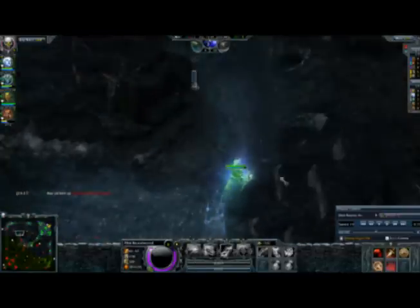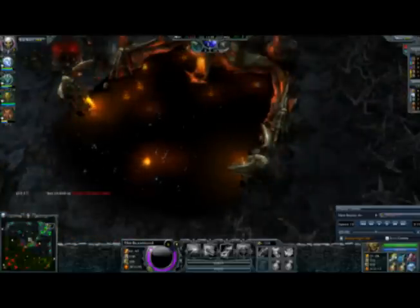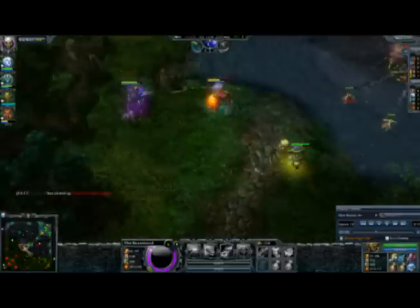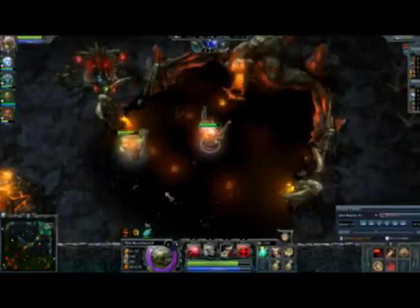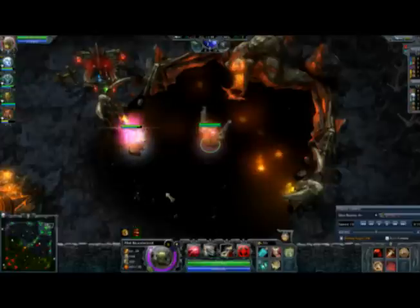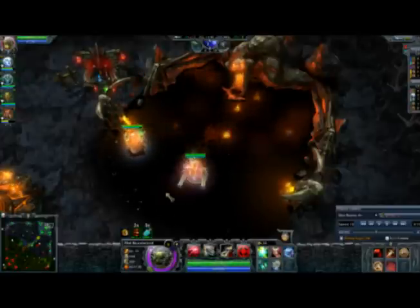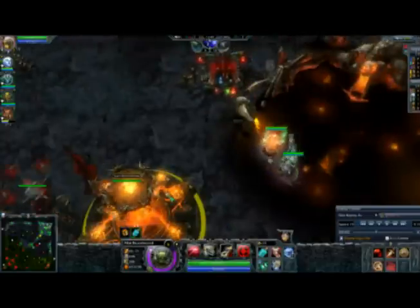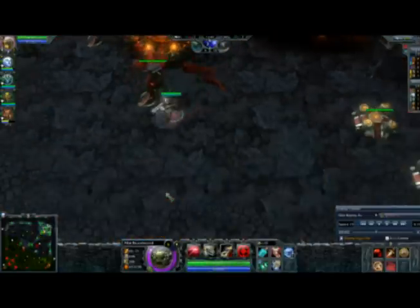With Flint Beastwood it's especially crucial that you make sure you're not getting focused by anybody. With Predator I was pretty sure he couldn't jump me without dying, and he eventually did die. Basically, you always want to be playing super safe, since your hero isn't really that good at one-on-one encounters but is really good at attacking while not getting focused.